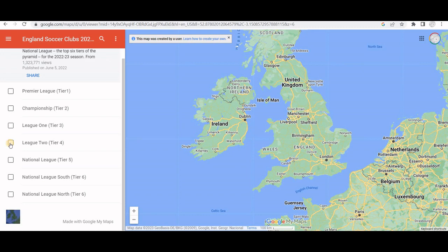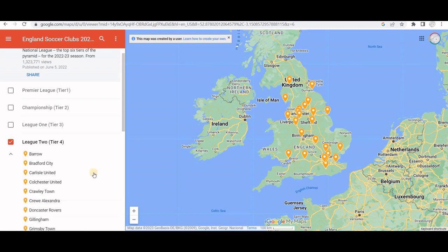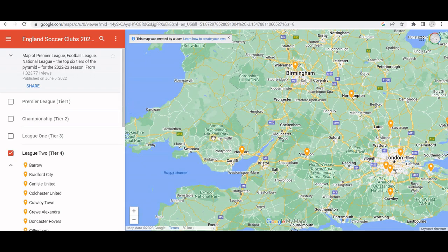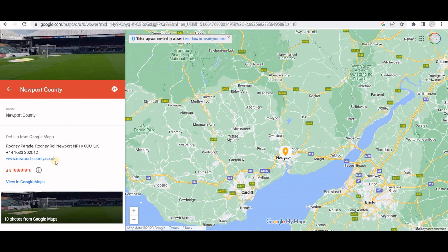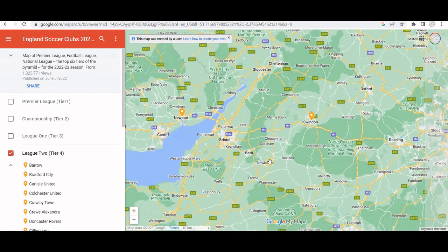We'll start with League 2, which is basically the old Division 4. It lists all the teams not in the order that they finished, but in alphabetical order. Obviously this is out of date by now - hopefully a new map will be made for the start of next season. You can zoom in, classic Google map, and you can click on a club and get a photograph, the website, phone number, and you can get directions to the football club. Pretty cool.